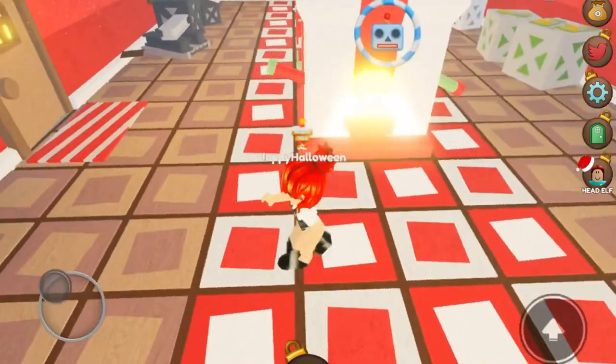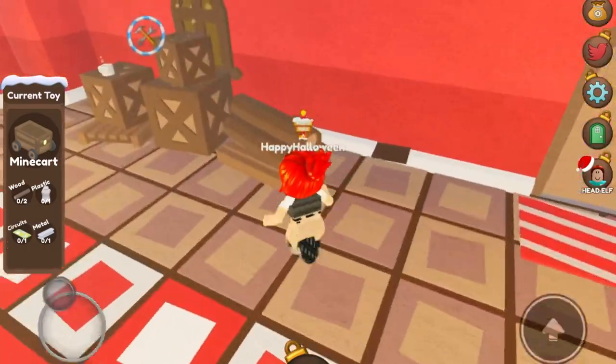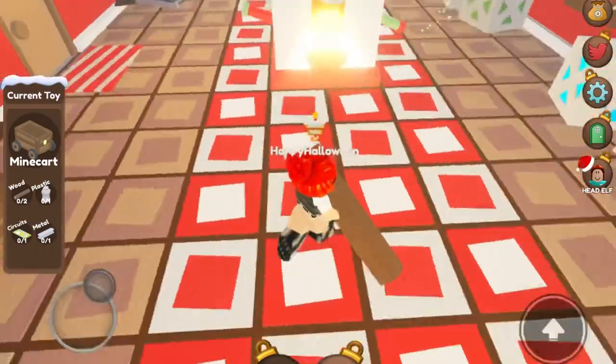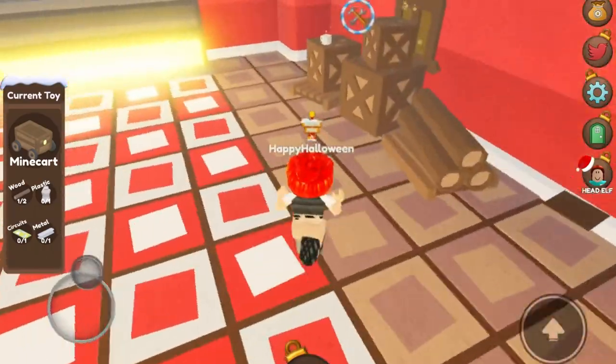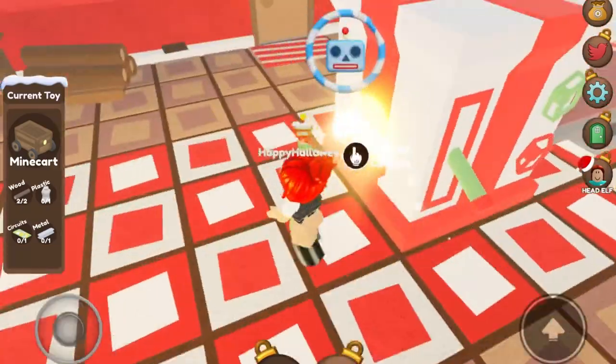After that, you'll get a gift you'll have to make. If you can't find the supplies to make it, don't worry — the game will show you. Collect the supplies and put them in the machine as shown. Keep in mind, you do have to do this all by yourself or else you won't get the badge.